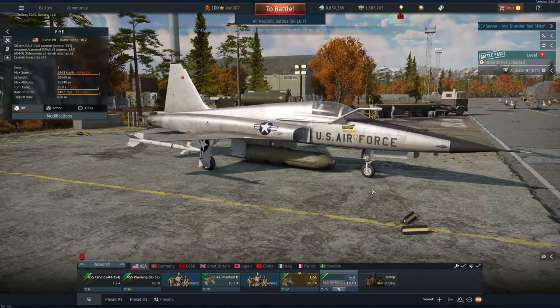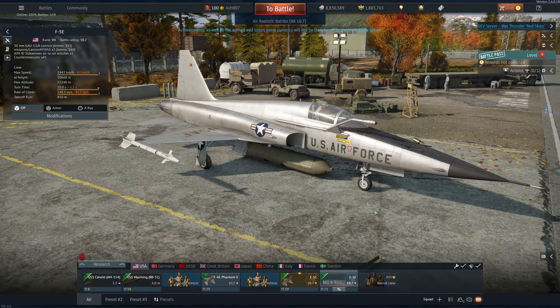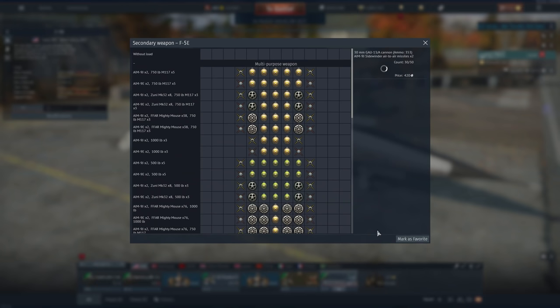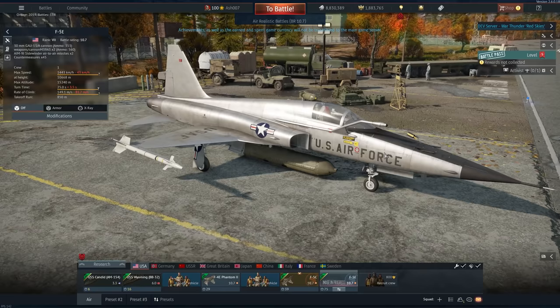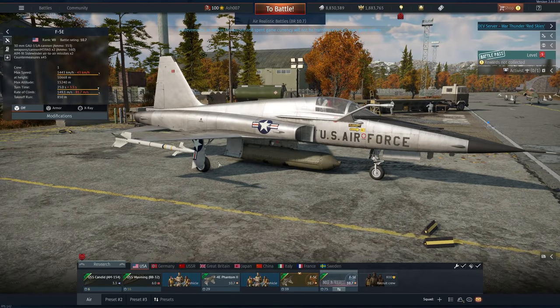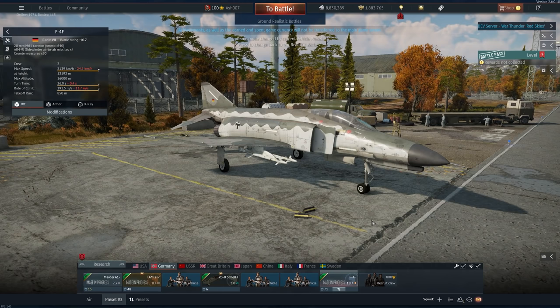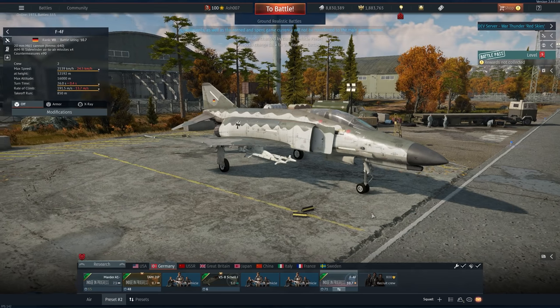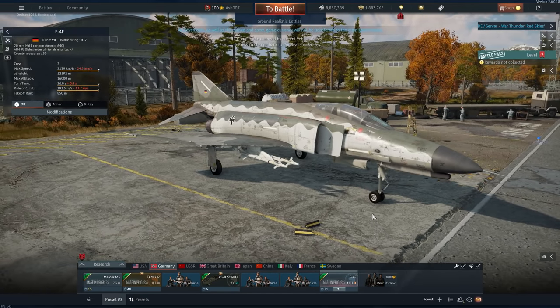It looks kind of ridiculous. What's different about the F5E is it gets AIM-9Js — really, that's all — but it can carry four AGM-65s and has this massive gun pod, which is one pod from the A7D. Germany gets an F4F Late, and this doesn't have RWR, doesn't have a couple of other features you'd expect of an F4 Phantom, and is a stock standard F4.